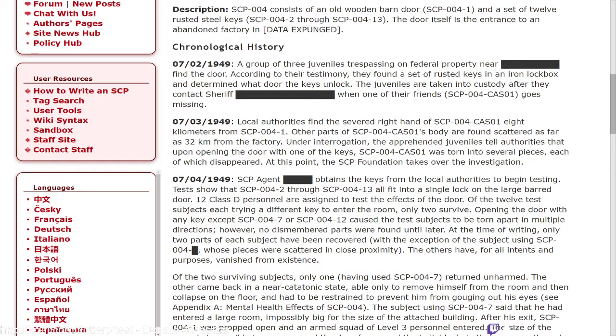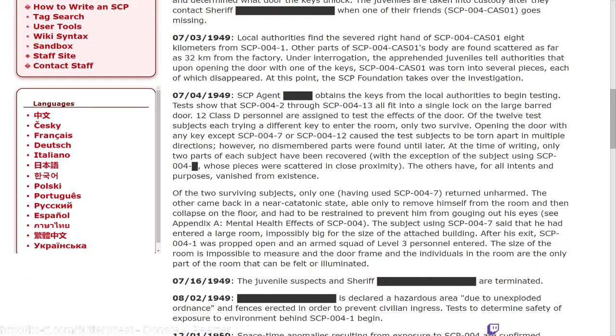July 4th, 1949: SCP Agent [redacted] obtains the keys from local authorities to begin testing. Tests show that SCP-004-2 through dash-13 all fit into a single lock on the large barred door. Twelve Class-D personnel are assigned to test the effects of the door; each test subject tries a different key to enter the room.